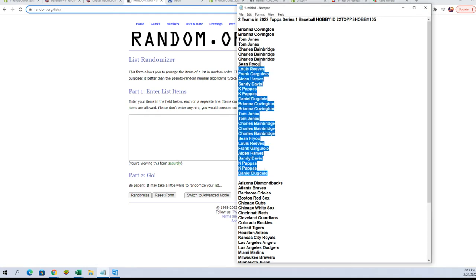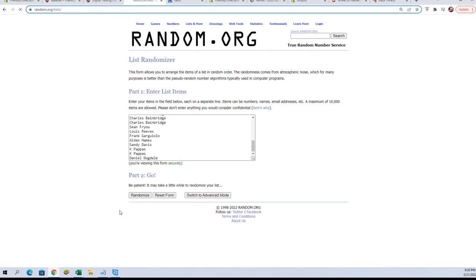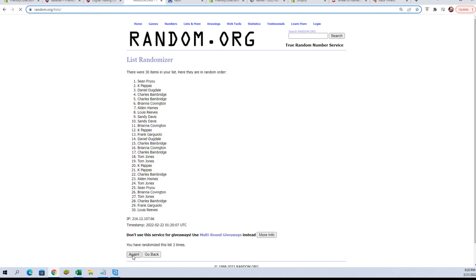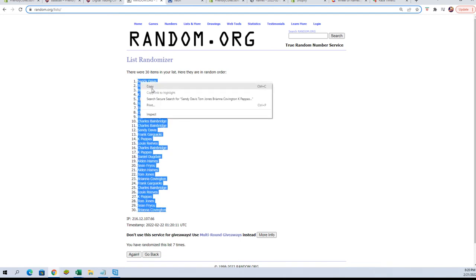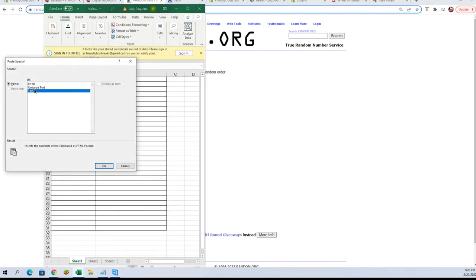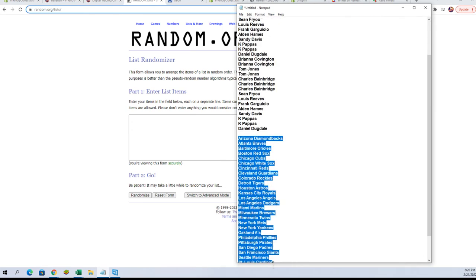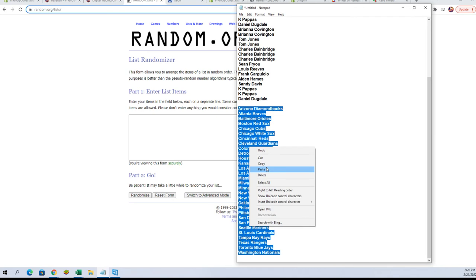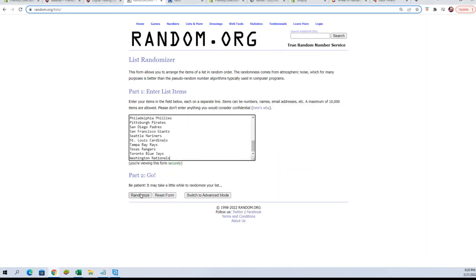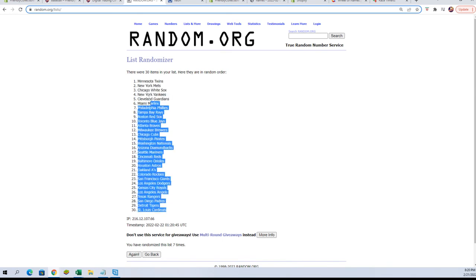Here we have owner names. Got a copy, we're gonna paste — and again seven times: one, two, three, four, five, six, and seven. We'll paste those in, let's go get a fresh randomizer. And our team names — again copy, paste, seven times: one, two, three, four, five, six, and seven. Let's go check it out, see who everybody got.